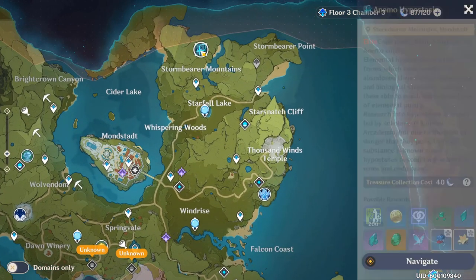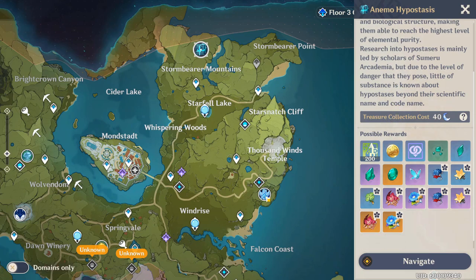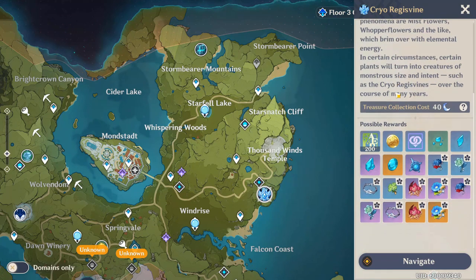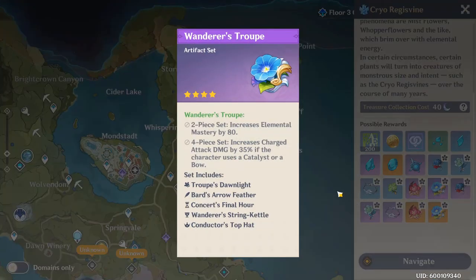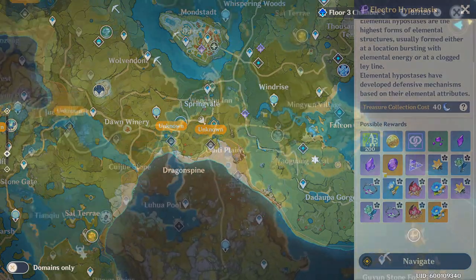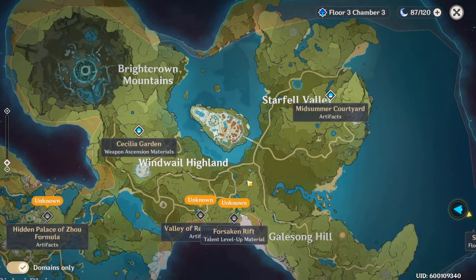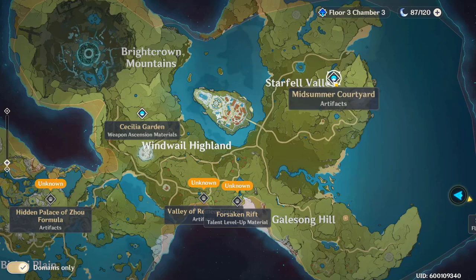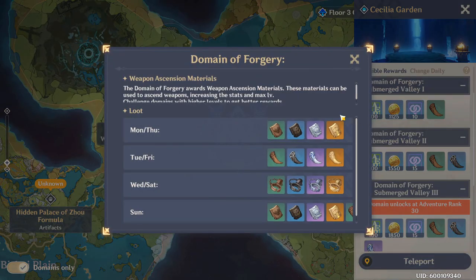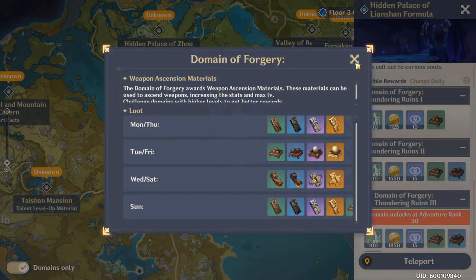Now let's talk about some mid-game progression tips. The map will start to get a bit more crowded — you may need to unlock the map by finding the Archon statues to see icons for elite monsters and bosses. These guys drop materials you mainly need for ascending characters. Their element is tied to the element of the character you want to upgrade, so if you need ascension shards for a cryo character you're going to need to beat up the cryo Regisvine. At this point in the game you will also need to start farming domains more. If you hit the domain-only filter on the map, this shows you exactly which domains offer what materials. The one you will probably need first is weapon ascension materials. The Cecilia Garden in Mondstadt and the Hidden Palace of Lianshan Formula in Liyue have different materials, so you may need one or the other depending on which weapon you're ascending. The domain also changes what materials it drops each day so keep that in mind.